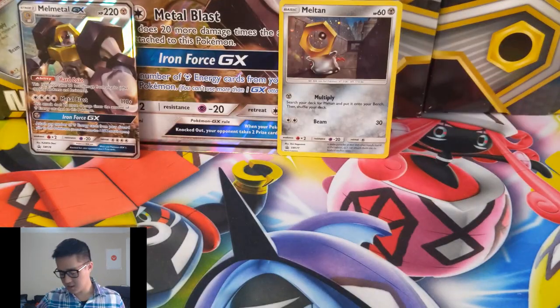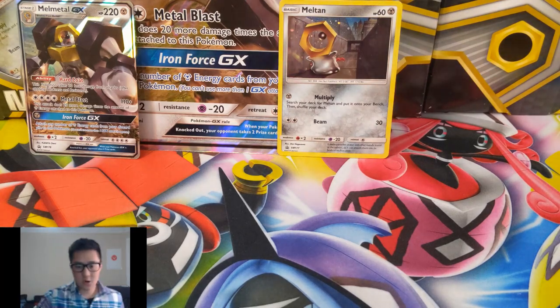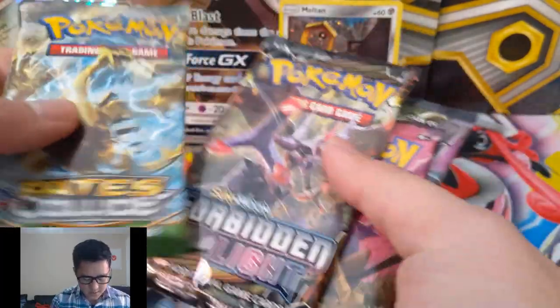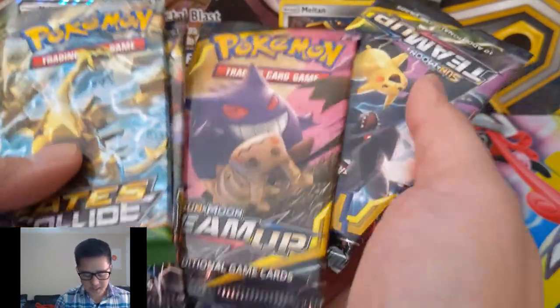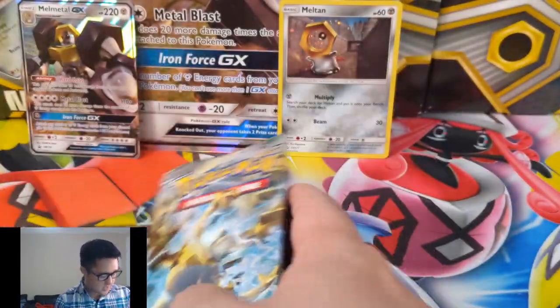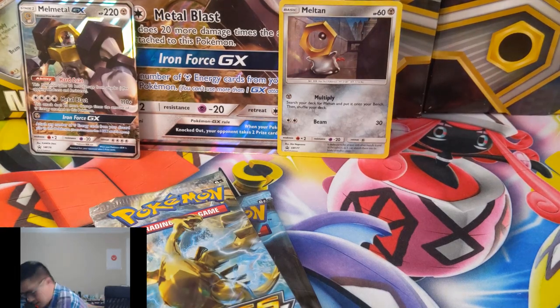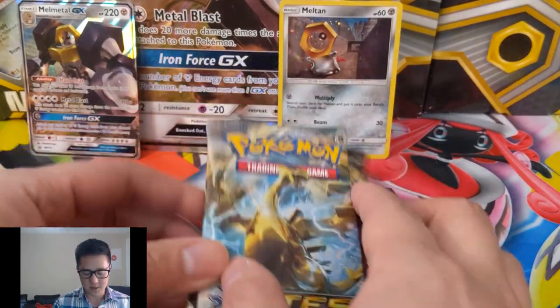Here's a code card for the collection box. In this box we do have four booster packs — Fates Collide and Forbidden Light, which I think is new enough, and then two Team Up packs. We will also do a quick giveaway announcement at the end of the opening.